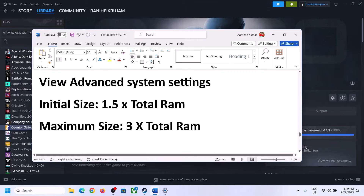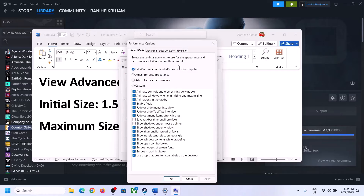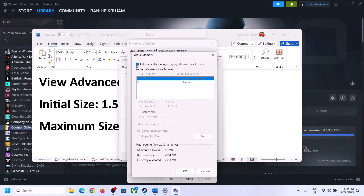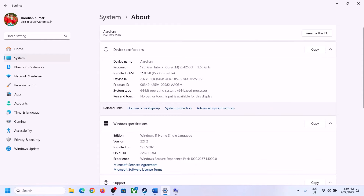The next step is to increase the virtual memory. Type View Advanced System Settings in the Windows search box and open it. Click the first Settings button, go to the Advanced tab, click Change, then uncheck the box that says Automatically Manage Paging File Size for All Drives. Select the drive where the game is installed, then check Custom Size. The initial size is 1.5 times your total RAM — you can check your total RAM in Settings > System > About.